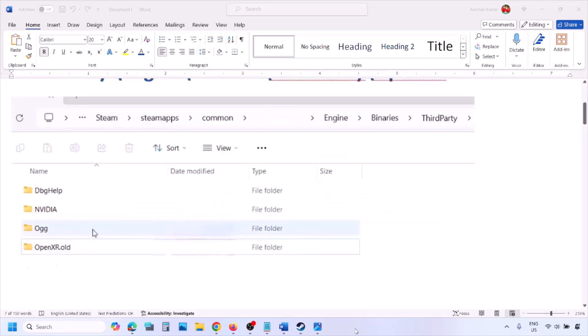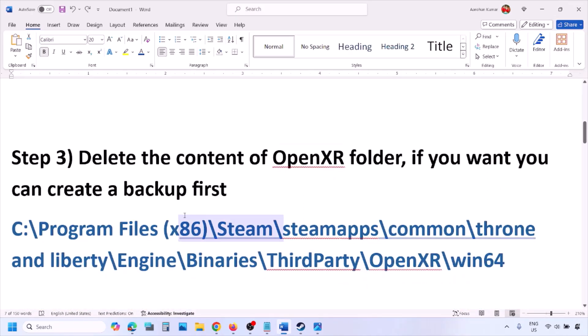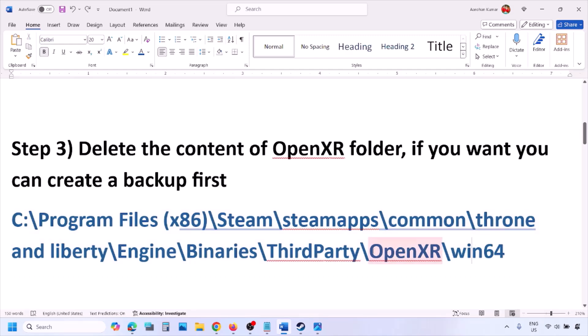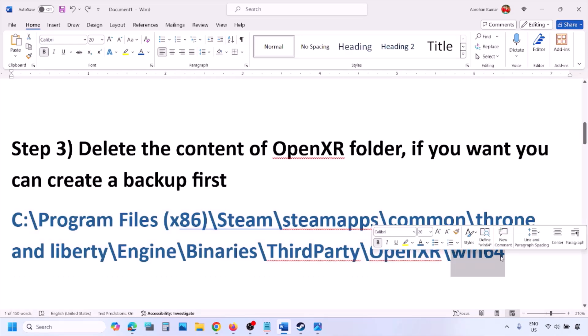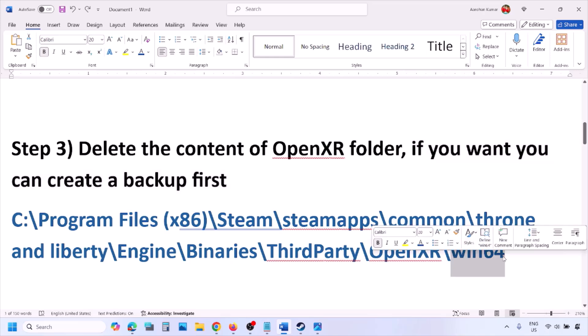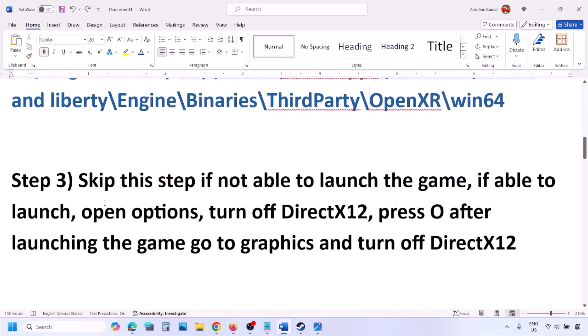Once you rename it, launch the game and check. The next step is to delete the content of the OpenXR folder. If you want, create a backup first, then delete the content of the Win64 folder, and then launch the game and check.